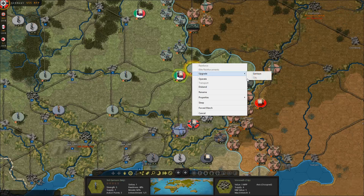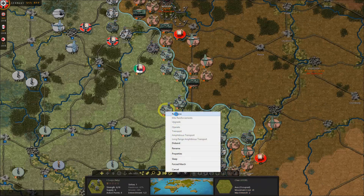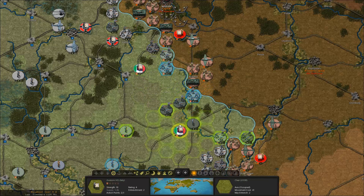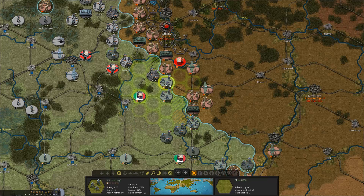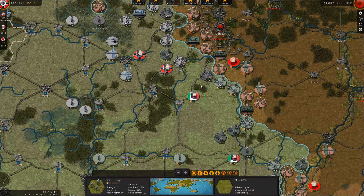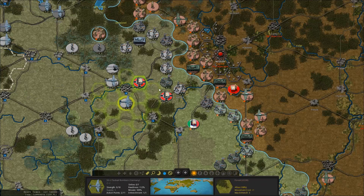I have to make sure that I take care of garrisons. Let's reinforce you back up to 10, excellent. Let's pull you back so they'll be under good supply again. This is a bit of a problematic region but I think if I keep my units like that I'll be fine. Seems like I already took care of things up here a bit too.